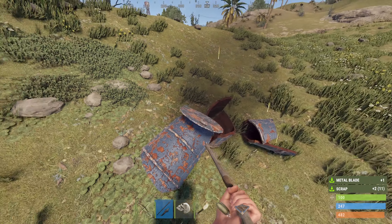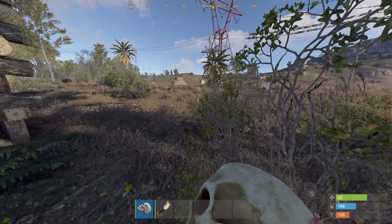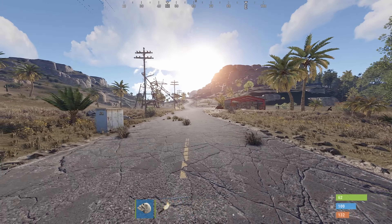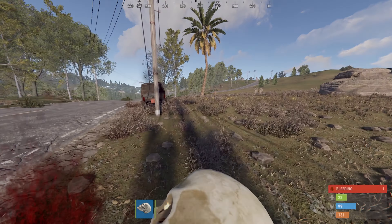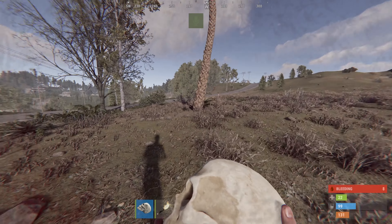If in your journey while you're running to Outpost someone decides they want to smack you in the head with a rock, just keep running. Don't engage, don't waste your time, don't fight them — just run. Eventually they will either give up or you'll reach the safe zone. Either way, you're going to save yourself time and possibly a reset.